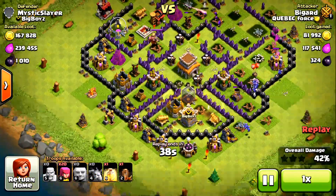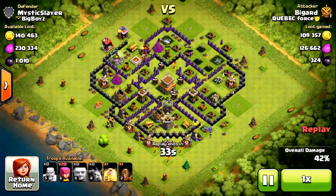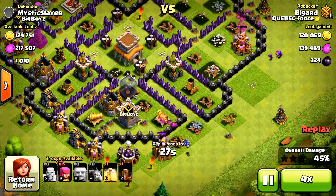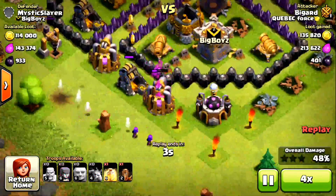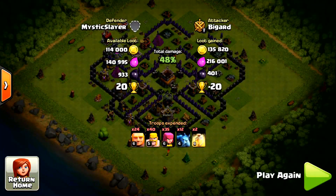He actually got a lot of loot from his minions, but the air mines took out the minions. That ended up being 48% from a TH9, and he didn't even get all my loot. That's how strong this base is, especially against giants.